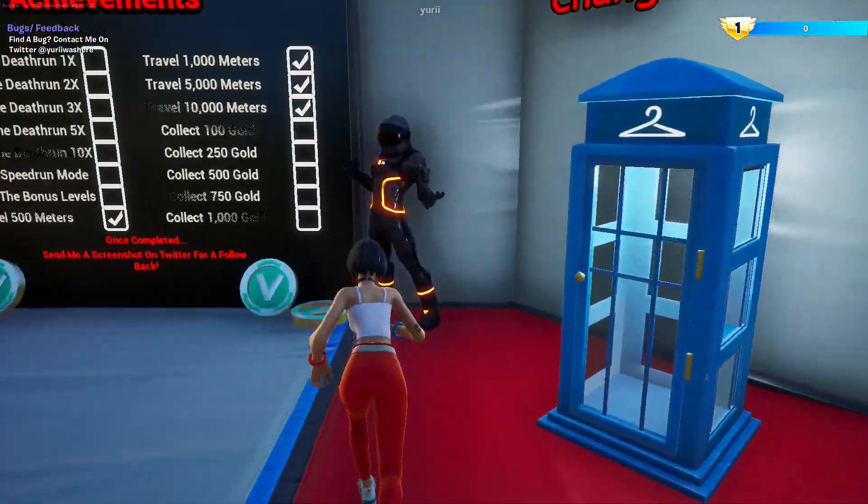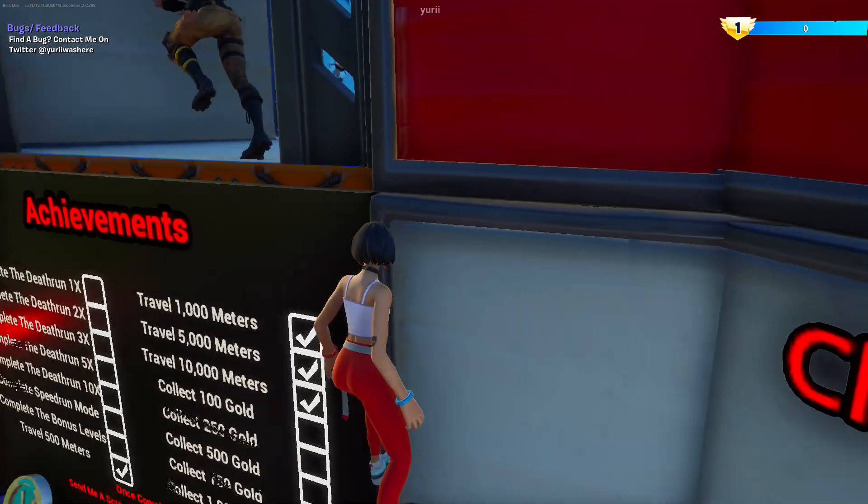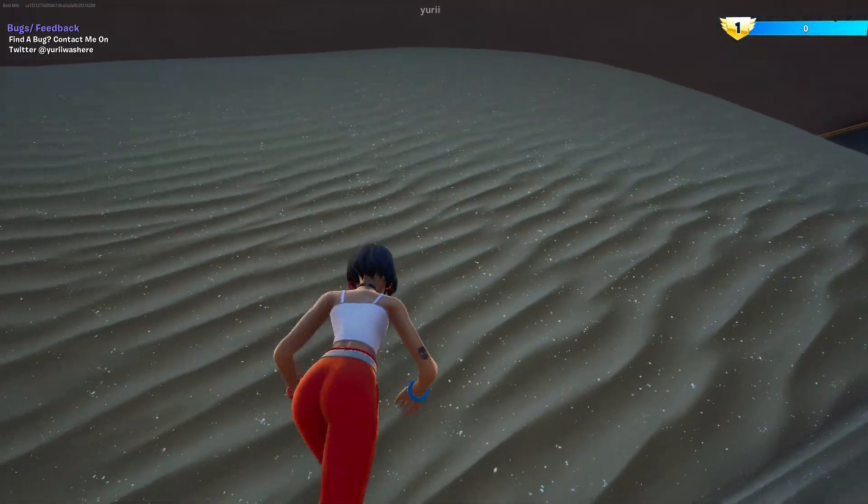Now go up to Dark Voyager, jump on top of him, and then jump again a little bit to the left. That'll teleport you to the Sand Room.